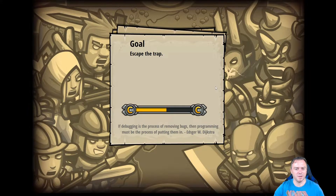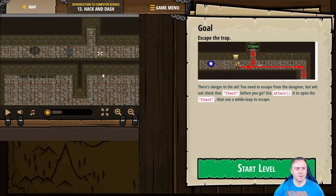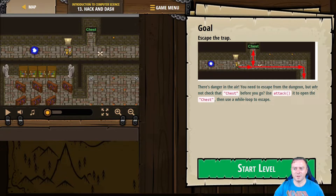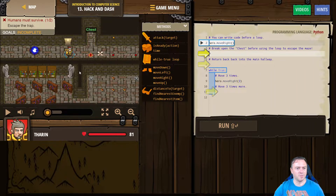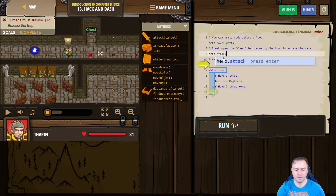So escape the trap — we're going to use a speed potion to zoom on out. There's danger in the air, you must escape from the dungeon, but check that chest before you go. Use the attack to open the chest and then use a while loop. There's the chest up there. Looks like there's a big bolt of lightning coming after us. First step, we're going to move right, then we want to attack the chest, so we're going to type hero.attack, open brackets, quotation marks, and then chest.